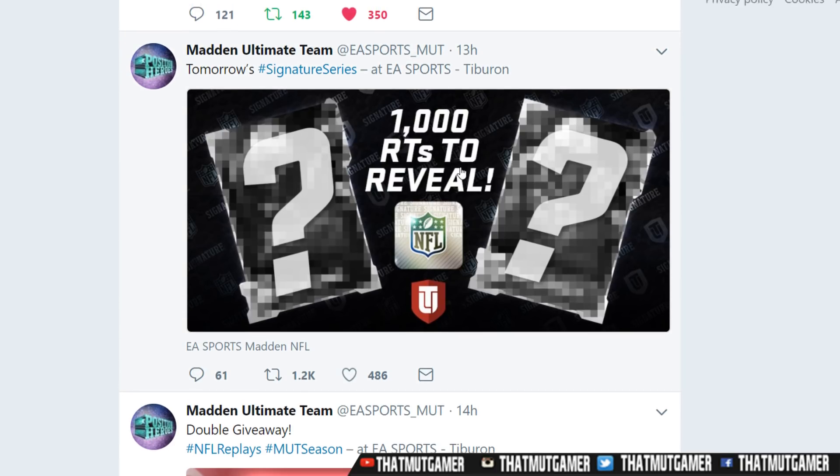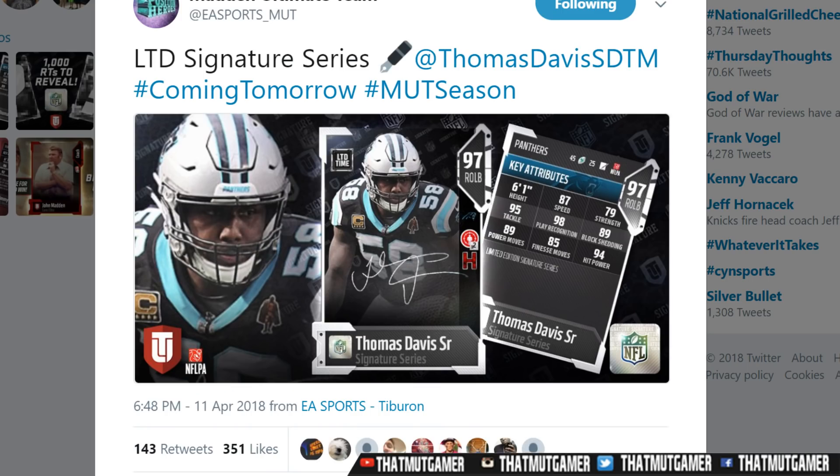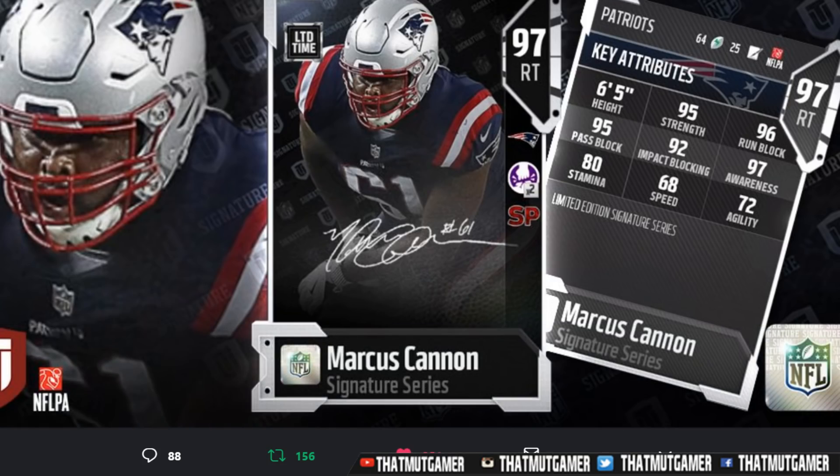So guys, we have new sticks in the game today. We have Thomas Davis Sr. — he has 87 speed, 79 strength, 95 tackle, 98 playback, 89 block jet, 89 power move, 85 finesse move, and 94 hit power. Very, very nice card. Does have hot hands, which I really don't like as a chemistry, but you know, it's whatever. And also blanket coverage — I hate that, especially for linebackers, because it just adds plus to, I believe, power move and adds plus to man coverage.